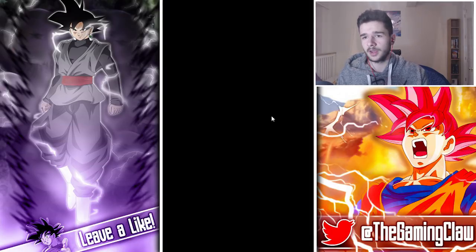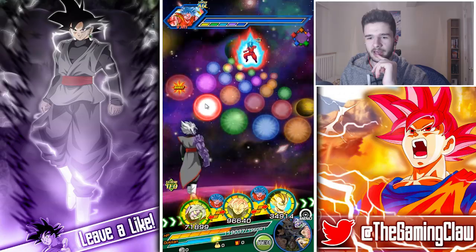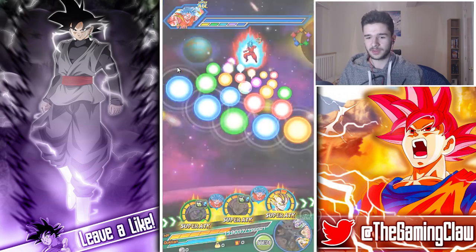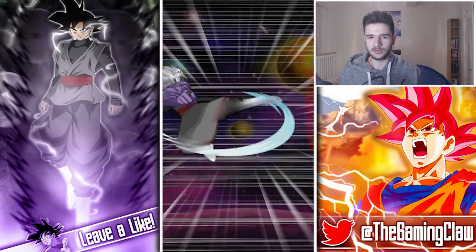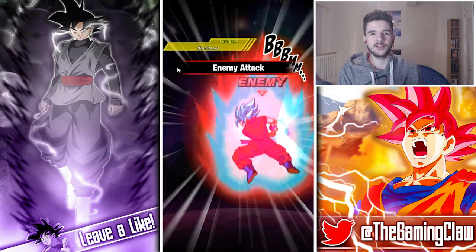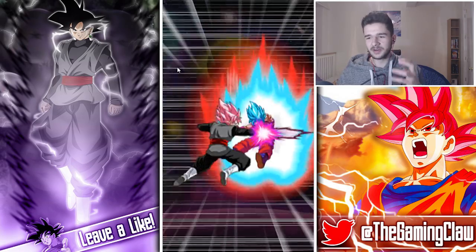So far the team has been performing pretty well. We have Merged Vegeta, Rose, and Merged Zamasu on the field. I'm thinking about the best rotations for this team because they all hit hard. There isn't a unit I can necessarily get rid of, but Omega Shenron can debuff and Goku Black can debuff. You don't really need Goku Black's passive because you'll have Rose every single turn, but he does have great link synergy.